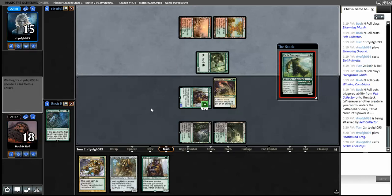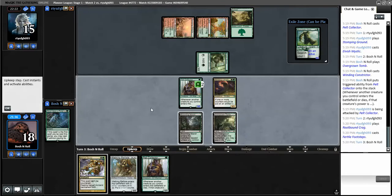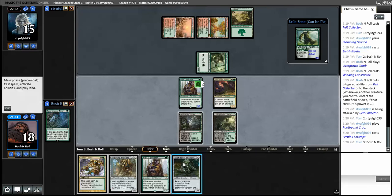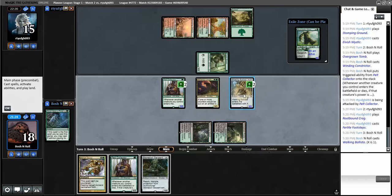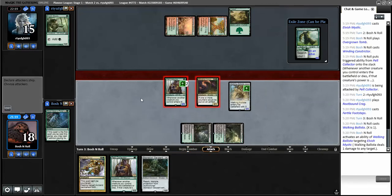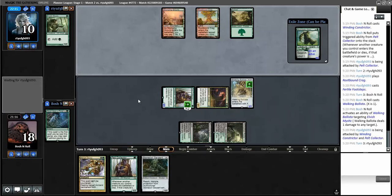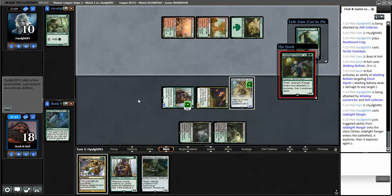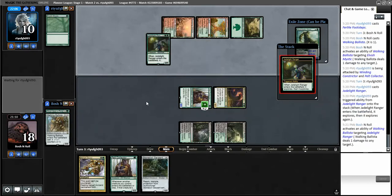Fertile Footsteps - I can live with that. Can't sneak in my Pelt Collector. I can play this Ballista for one which will come in as a two, kill that. Now we're just in a race. I can add a lot of power to the board next turn. Jadelight Ranger - I should respond to this trigger by killing it. Bang - before it becomes a four-three. Elvish Visionary - I can't imagine they actually want that.